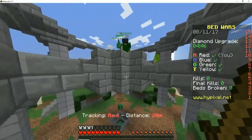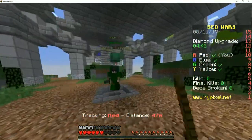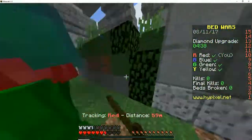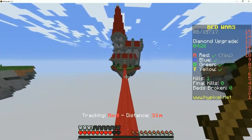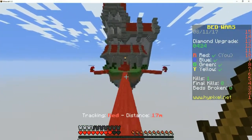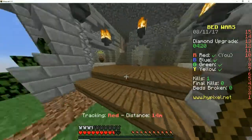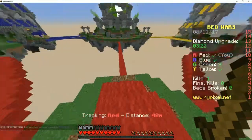We need to upgrade our forge. Oh, green guy — no, over here, mid! Both of you guys are going to the diamond gen. Oh damn, green bed.